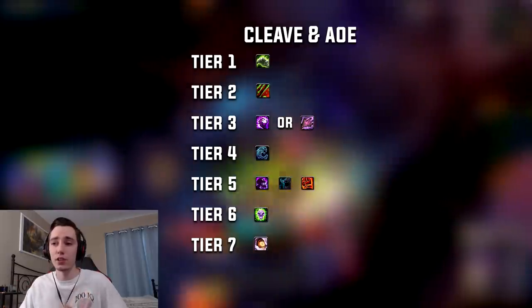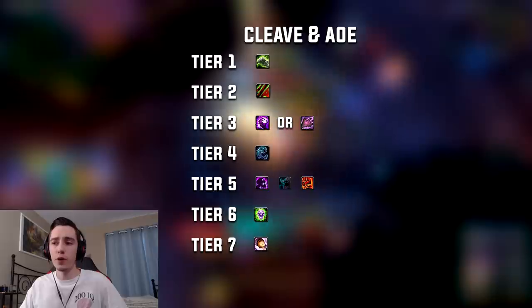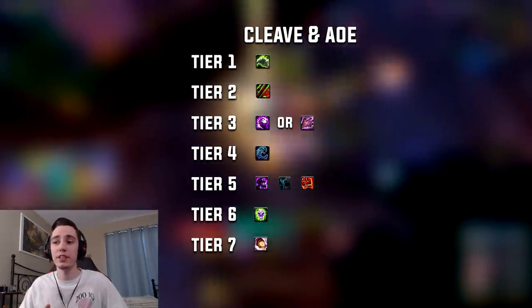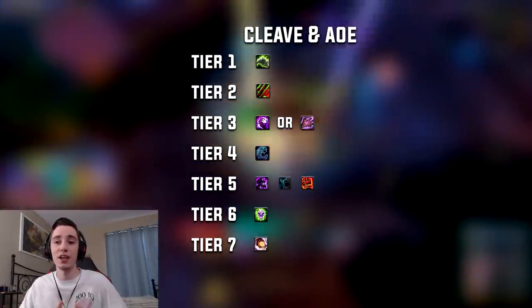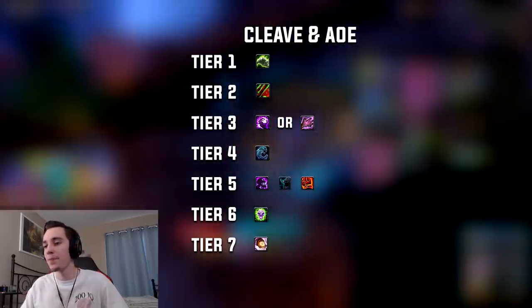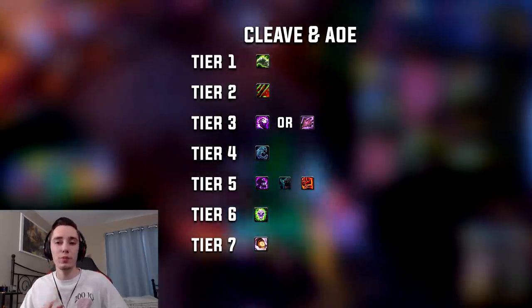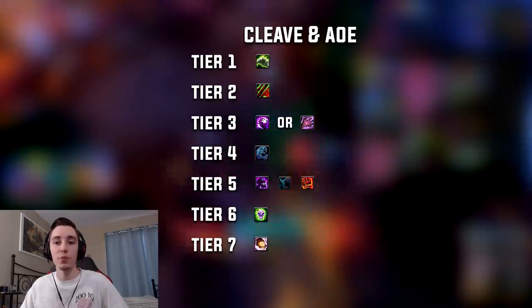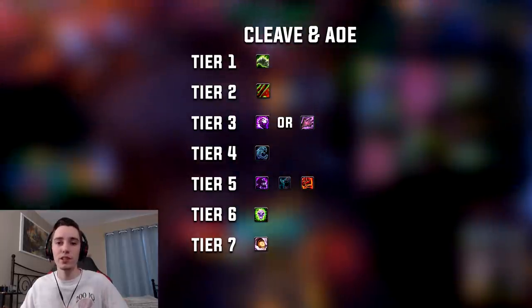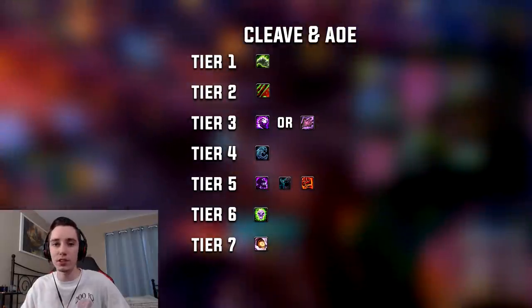Tier 3 and Tier 4 are utility talents — take whatever you prefer. Tier 4: Soul Reaper by default. Tier 5: just like I said for single target, it's your choice depending on what you like. Tier 6: we take Epidemic. Anytime you can hit two or more targets you will be using Epidemic instead of Death Coil because it works out to be more efficient damage per runic power spent. Tier 7: Unholy Frenzy.